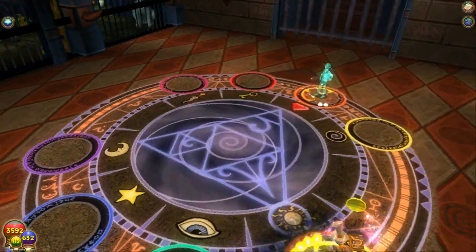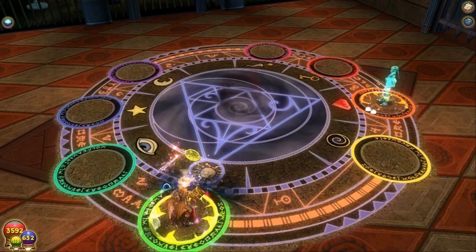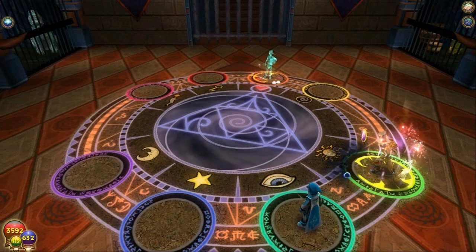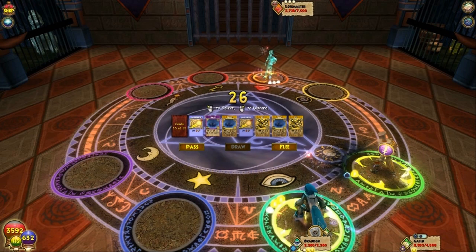We're going to start this video out with the Ice Brandon Minion spell. I'm going to give him essentially, give or take, 10 rounds to do what he's going to do and see if he's very effective as a minion. And if he is, great — and if he isn't, then I'll finish it off for him. They basically saved my life.